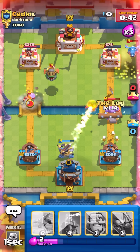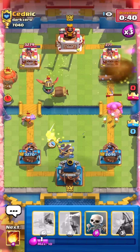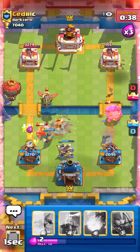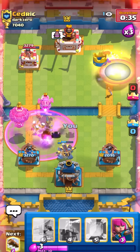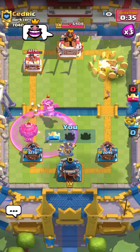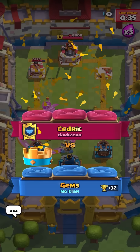We have defensive access so we shouldn't have a hard time defending balloon. It's actually gonna put in fireball range so I'm just gonna cycle back - let's go with fireball on his tower. Kind of a cheesy play with the spell cycle there at the end and he's pretty pissed off, but lumberjack balloon player so he kind of deserves it.